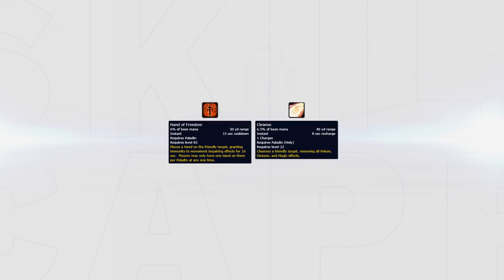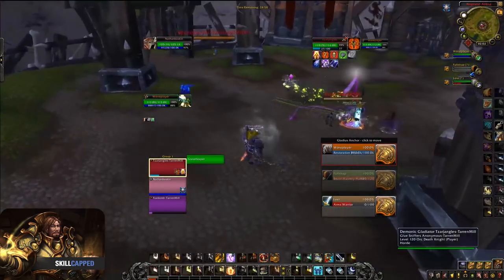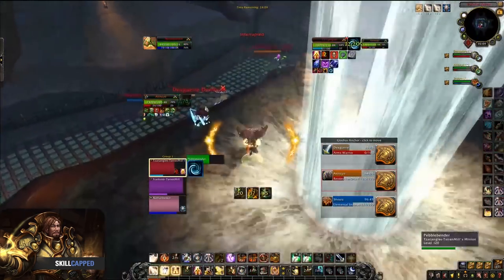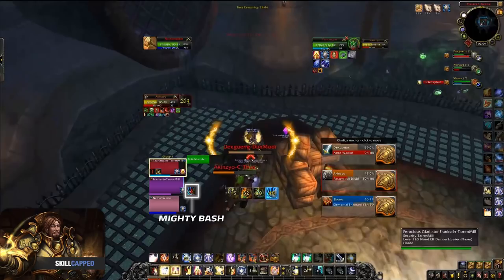Keep your team mobile. Slows, roots and CC can all keep your team from doing damage and maintaining pressure. Make sure that you keep your team aggressive with freedoms and dispels so they can keep doing damage and forcing cooldowns. Poor dispelling and poor use of Hand of Freedom will make your team lose pressure and give the enemy team a chance to recover. In this clip, my DPS decide to train the enemy healer. Since the warrior will instantly charge and stop my DK from connecting, I give him Hand of Freedom as soon as the warrior connects, so he can go aggressive instantly and start creating pressure. In another clip facing Thundercleave, since the shaman can purge my Hand of Protection, I use it to remove bash from my demon hunter instead to keep him offensive.